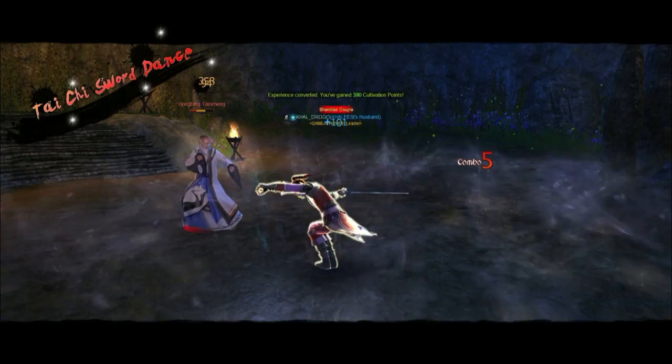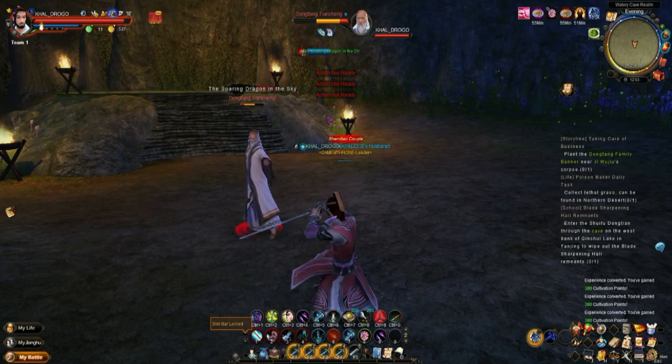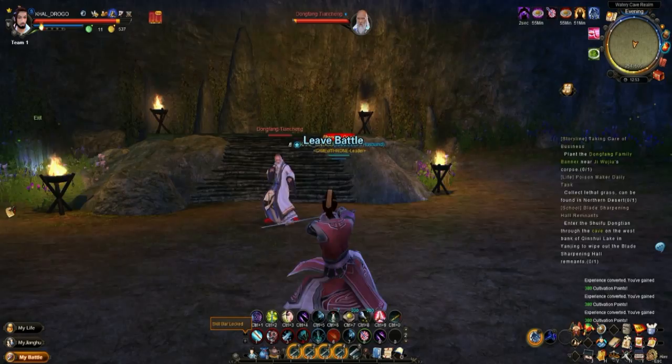One other thing to note is that while the fighting area in this arena is small like all of the other boss fights when it comes to defeating the remnants of the Blade Sharpening Hall, this one is particularly small. If you are knocked back all the way to the water or just before the water, that is far enough for him to reset, so be very careful about how far you start straying from his spawn point.